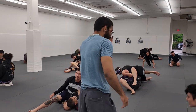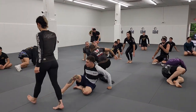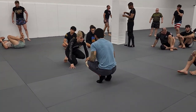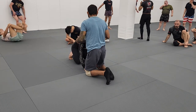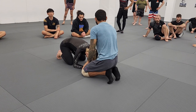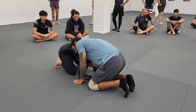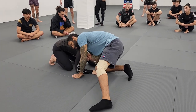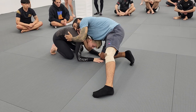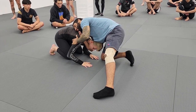Alright guys, let's bring it in. Last technique of the day. We just saw one situation where our opponent capitulated down to their back and we relinquished the high-risk guillotine, allowed them to go to their back, and captured a north-south pin. This time, I need to understand that when I get that high-risk guillotine in place and my opponent understands I don't have a frame arm, they can start capitulating to their back — this would be classified as a scramble.